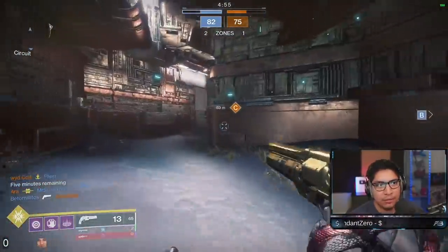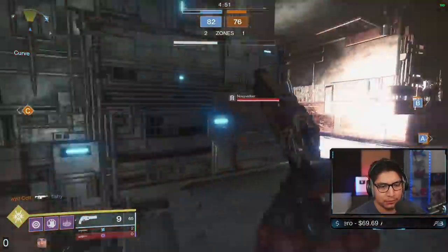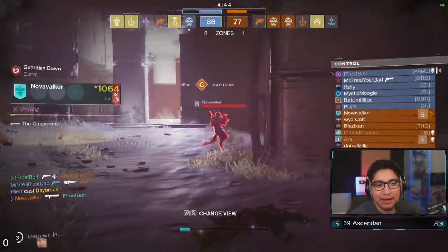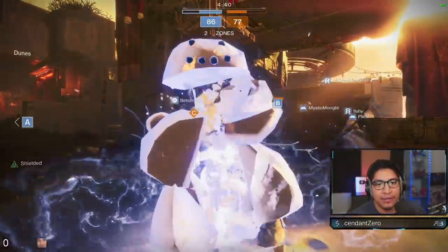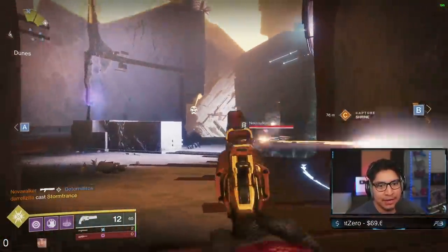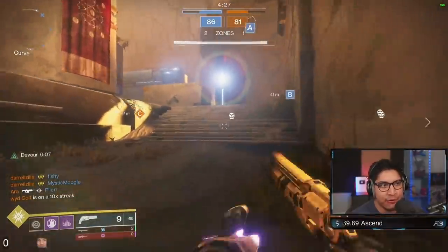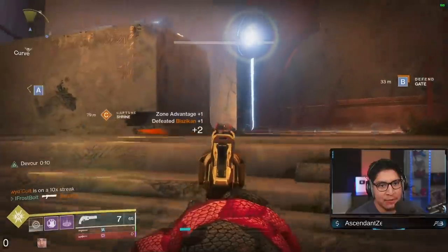Trying to clean up some opponents on B. Create some distance — I might get challenged by another one here. Could have meleed possibly. Somehow I was weak enough to get one-shot body shot by his Chaperone — very unfortunate. I didn't get my full health there. That is what happens in 6v6 sometimes — you just take damage from different sources. You gotta be ready to deal with it.